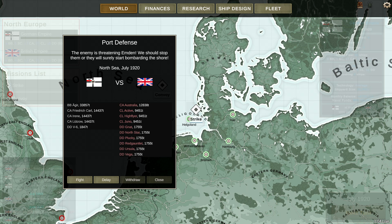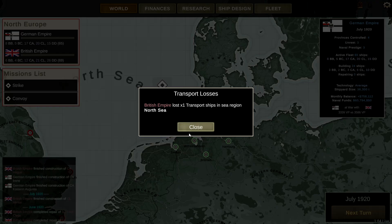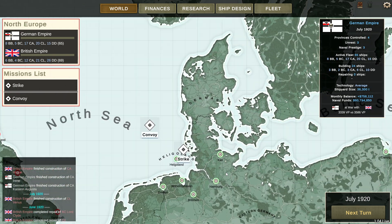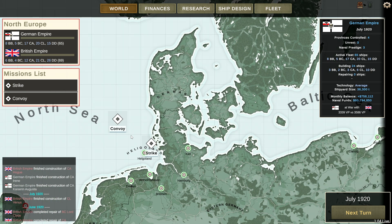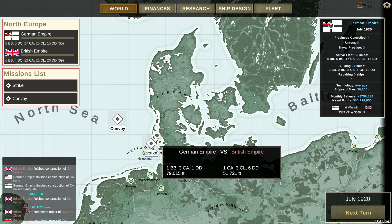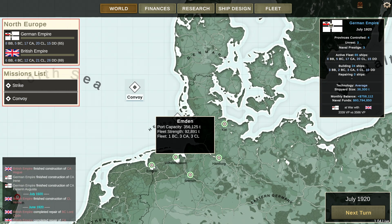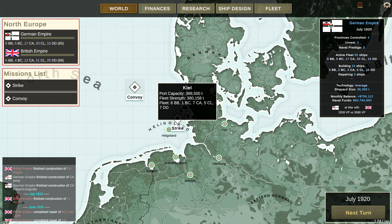Point defense — the enemy's threatening Emden. We don't have a lot of forces right now, though we have the battleship so we have a big-gun advantage. There's a delay button I've never quite understood — I think it means you can avoid a forced battle engagement, but I'm not sure if there's some way to then get extra forces involved.